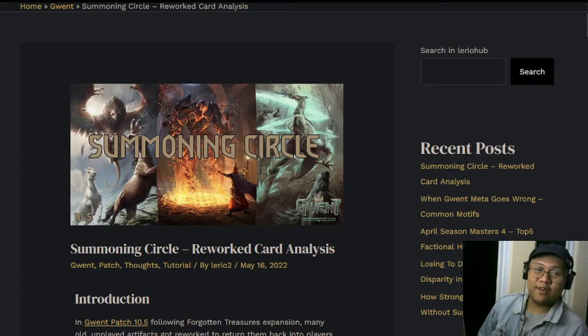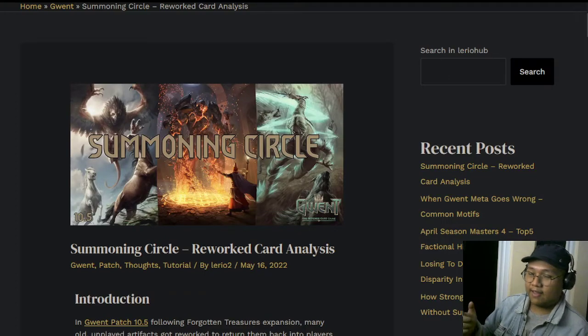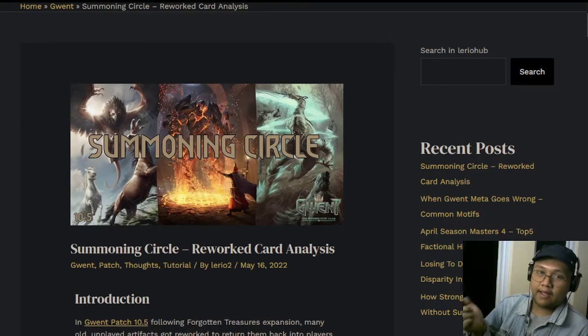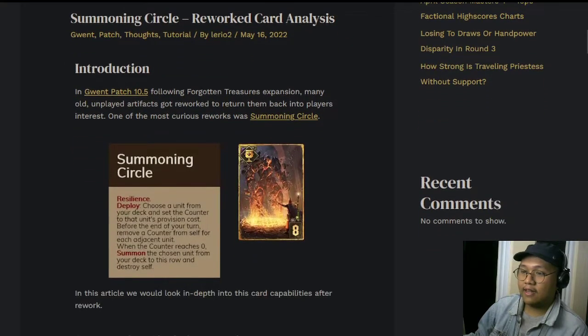How's it going guys, Diggity here. Today I'll be discussing Summoning Circle. If you haven't been playing Gwent lately, in this patch — seven days ago to be exact — they released a reworked version of Summoning Circle. It's now an artifact with resilience: on deploy, choose a unit from your deck and set a counter to that unit's provision cost. Before the end of the turn, remove a counter for each adjacent unit. When the counter reaches zero, summon the chosen unit from your deck to this row and destroy self.